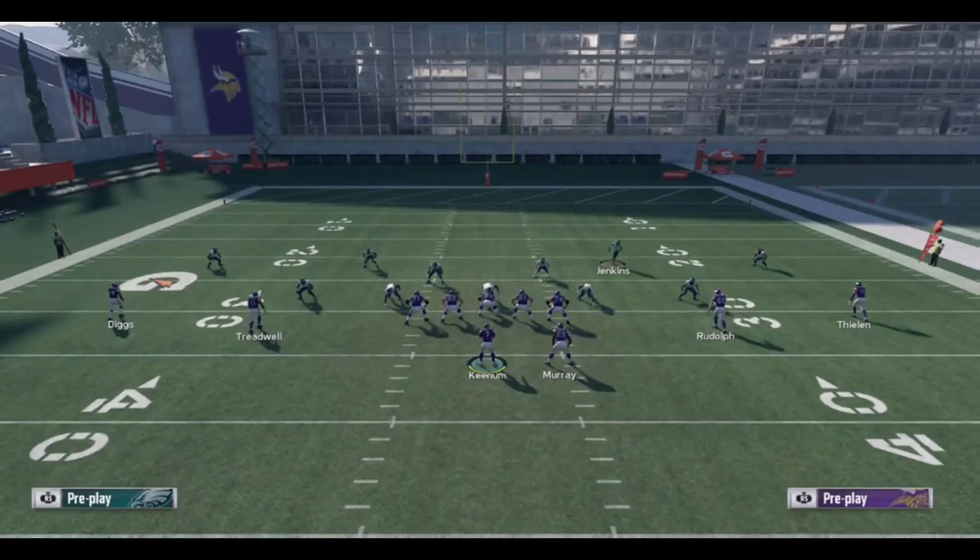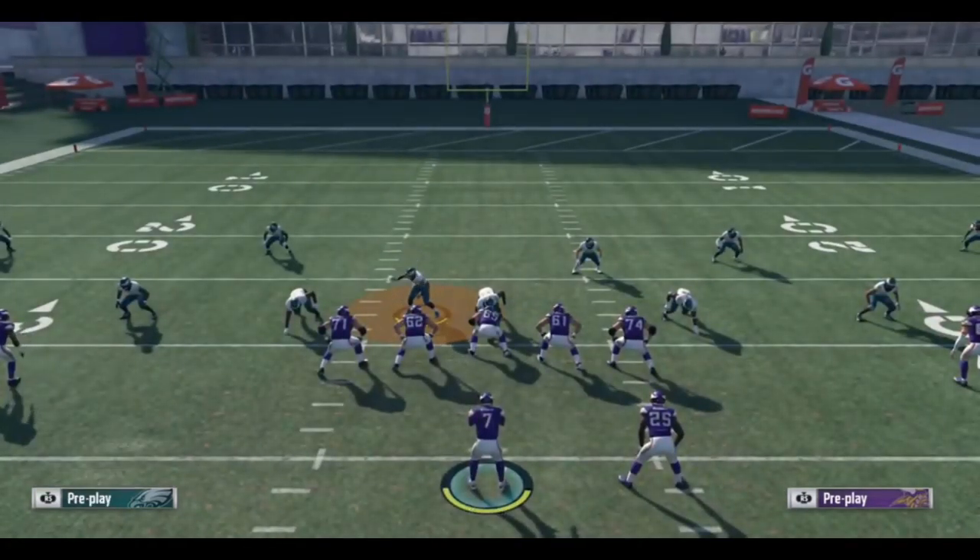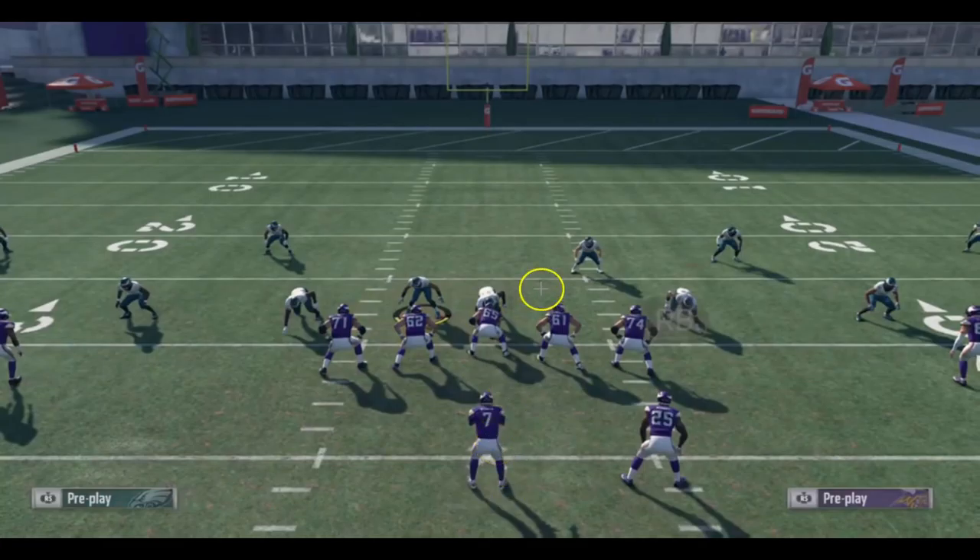Mixing this up along with the crossfire can definitely cause problems for your opponent. The crossfire does have a telling signal — the linebacker will creep up into the box, whereas in DB fire two press he stays back. A savvy opponent will be able to tell the difference. Although you're mixing up your plays from the same formation, there is one obvious tell. Still, in the heat of the moment your opponent might not pick up on it, and it's still a very effective scheme going back and forth between those two.